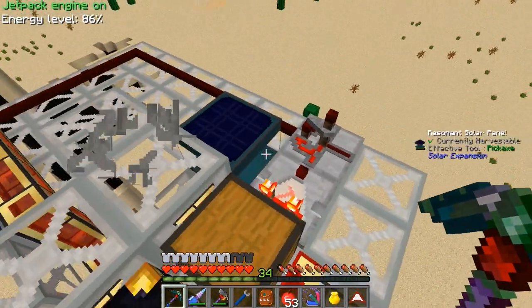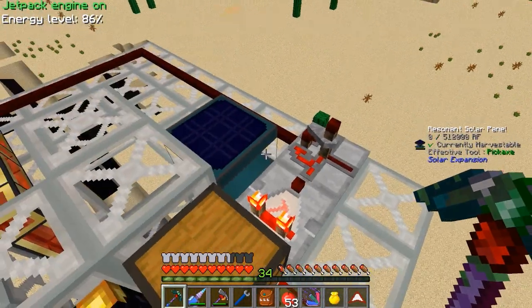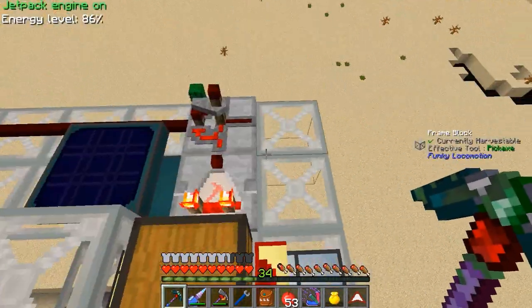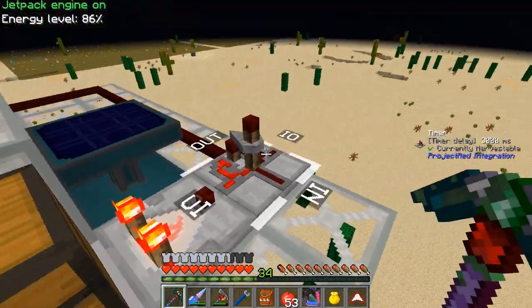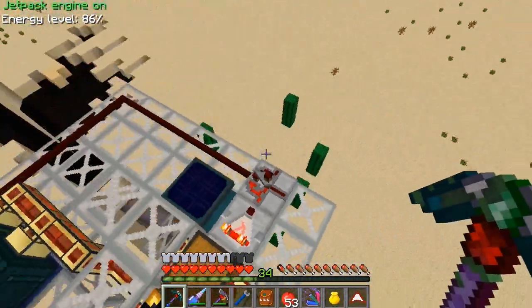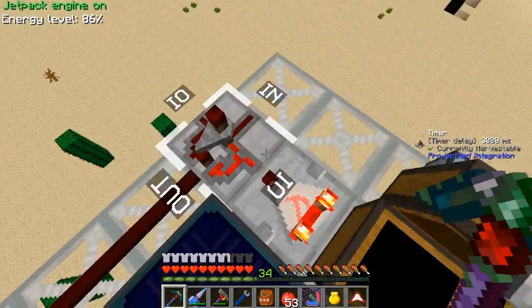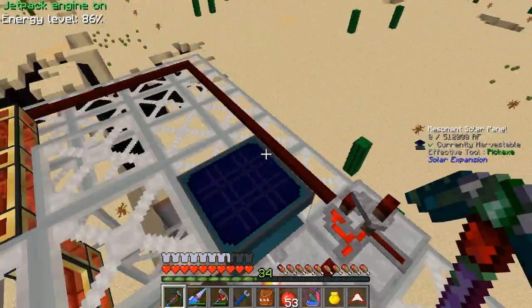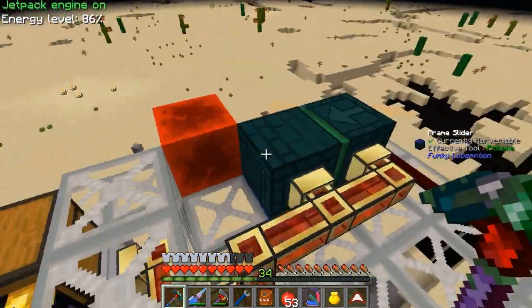I was thinking, and I tried this out and it did seem to work — you could set up a solar light sensor back here, and it would keep this off until the sun would come up, however it works. It would provide and turn off the signal, allowing this to actually run. So as long as nothing was in here, you know, the light sensor and stuff.